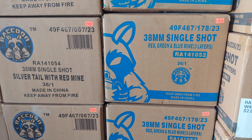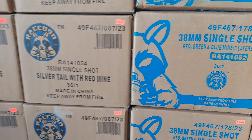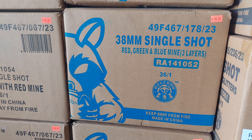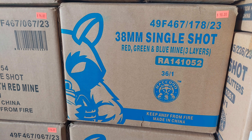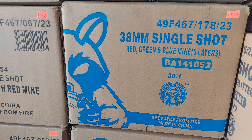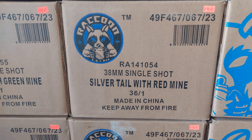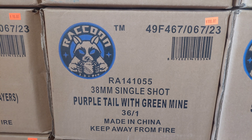Then we've got 38mm single shots, and these are the ones I demoed the other night. I didn't get the numbers on there for you — just had some bad filming and had to do some editing. We'll do another video one day. We've got 38mm single shot Red, Green, and Blue Mine — $3 a piece, or $90 a case. 38mm Silver Tail with Red Mine — $96 a case. Purple Tail with Green Mine — $100 a case.